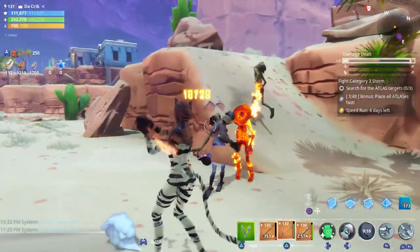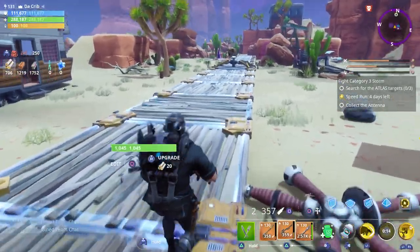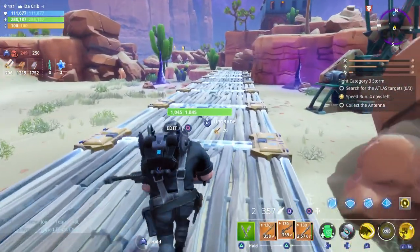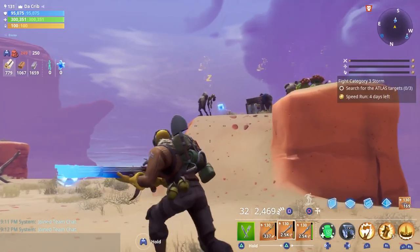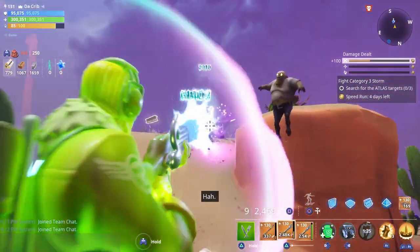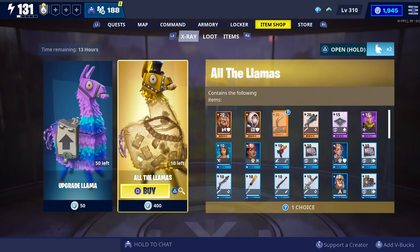So to summarize: outlanders are the best when it comes to farming and dealing damage with pistols and SMGs. Ninjas are the best when it comes to melee weapons and mobility. Constructors are the best for strengthening your base — they also have the most health and are really good with certain melee weapons as well as explosive weapons. Soldiers are the best for dealing damage with ranged weapons including shotguns, snipers, LMGs, assault rifles, SMGs, and there's also a pistol soldier.